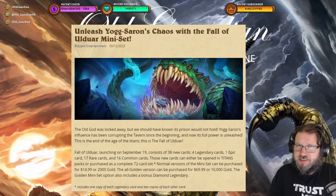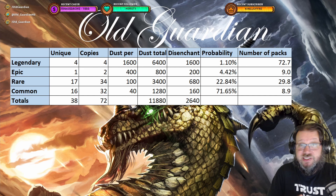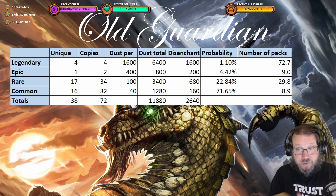So how good of a deal is this? If we take a look at the regular miniset, it would cost you 11,880 dust to craft all the cards in the miniset. And if you disenchant all of those cards, you get 2,640 dust. Because on average from a regular pack, you get around 100 dust worth of cards if you disenchant them all. So for 2,000 gold, you get 2,640 dust — that's a pretty sweet deal. Also for 15 bucks, you get 2,640 dust, so it's a really good deal.